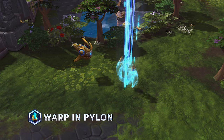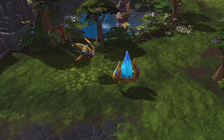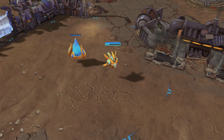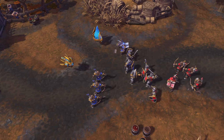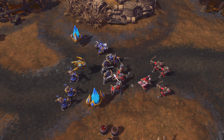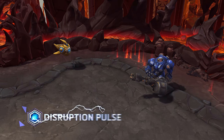Probius warps in pylons to regenerate his mana and power his abilities. When he is inside a pylon's power field, his mana is rapidly restored. Outside of talents, Probius can have a maximum of two pylons active at the same time.